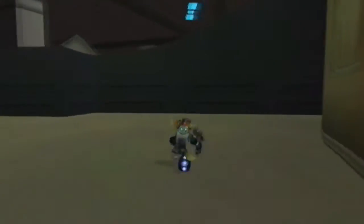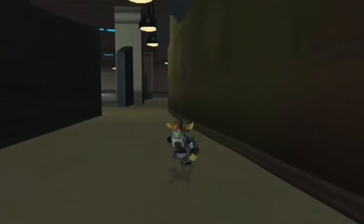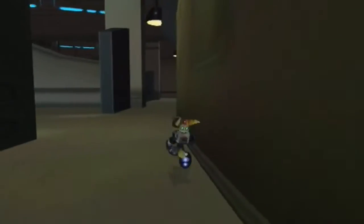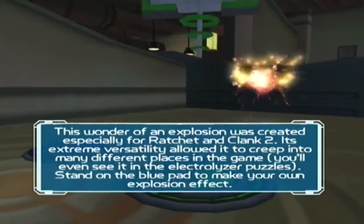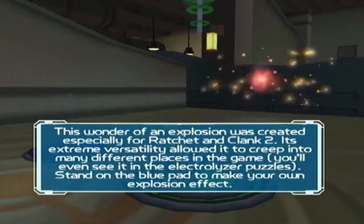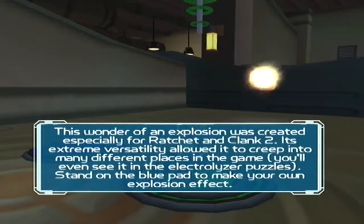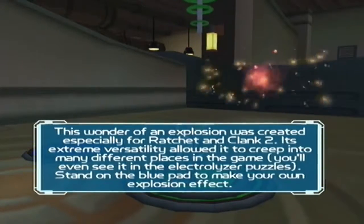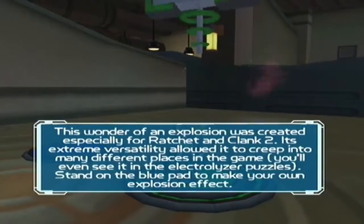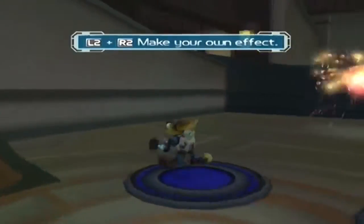Right, where next? This place is actually really big so I may get lost, but I do love this place. Oh, I know what this is — hi, my name is Tony Garcia. This wonder of an explosion was created especially for Ratchet and Clank 2. Its extreme versatility allowed it to creep into many different places in the game — you'll even see it in the electrolyzer puzzles. Stand on the blue pad to make your own explosions. I knew it because he did a lot of work with the explosion effects.